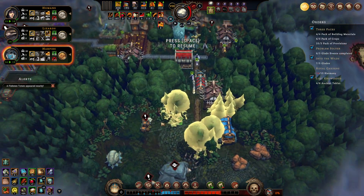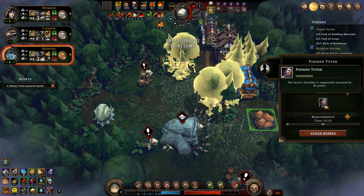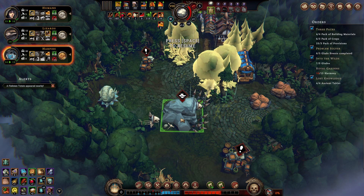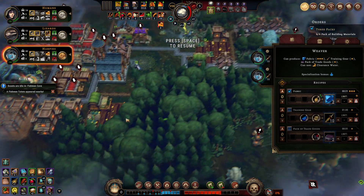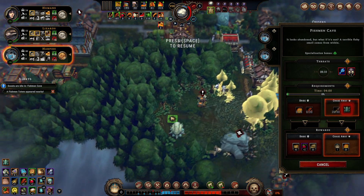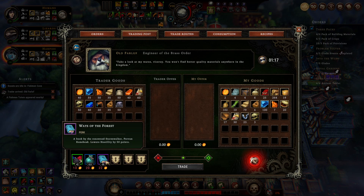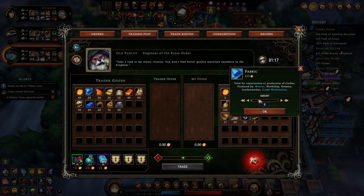I need you to clean this up. A fishman totem appeared nearby — threats plus 60. The forest hostility is temporarily increased by 60 points. We can assign a worker to get rid of it. As soon as we get this training gear in here, we'll get rid of it. The scouts are idle and we have enough time. Oh, it's the trader! Hello there, old Farloff. You have another wave of the forest — a book of the renowned Stormwalker Perlund Rundbrecht. Reputation points — so we can just straight up buy reputation points. This dude buys fabric and we have lots of it. We have some oil and copper ore.